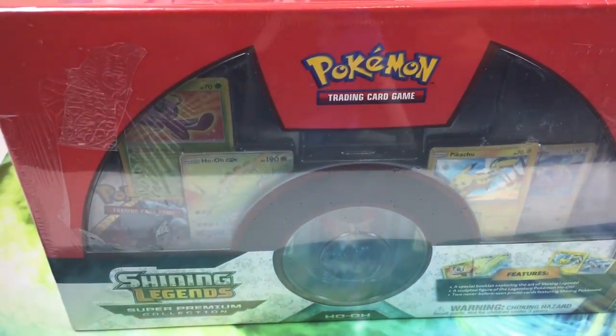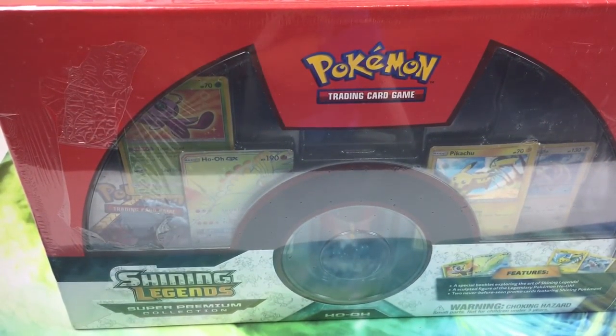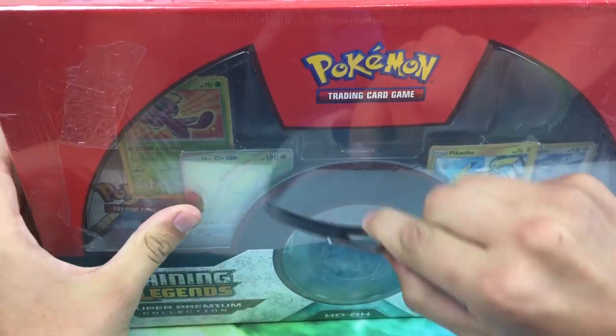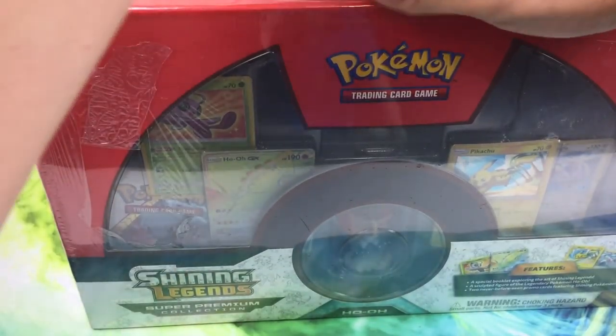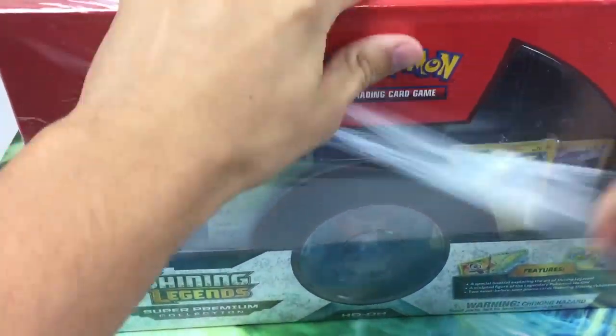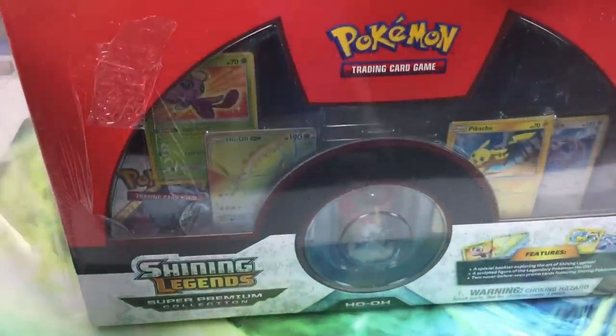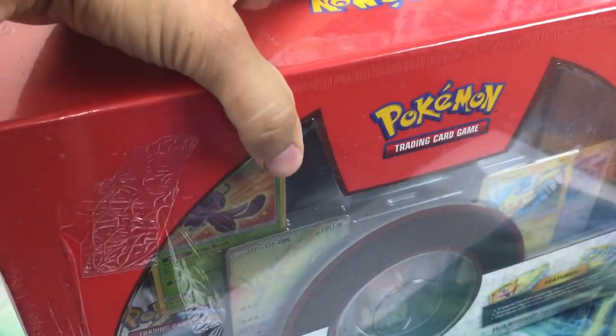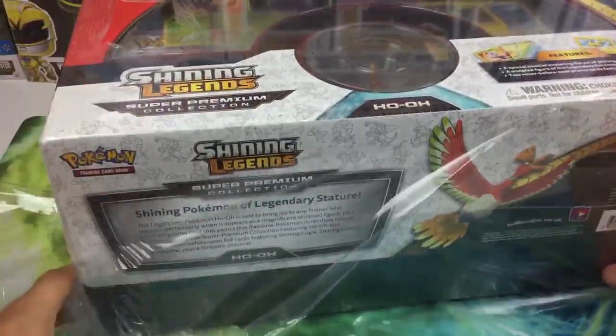This thing is huge, this thing is massive. I've never opened up one of these, so hopefully this is cool. Let me go ahead and break the seal real quick. All right, so we just broke the seal, getting into this bad boy. This should be really really cool. I love the Lugia in this set — hopefully we get the Mewtwo, but I also really wanted it for the Lugia.